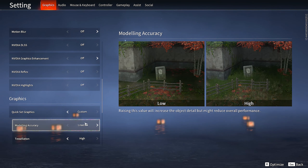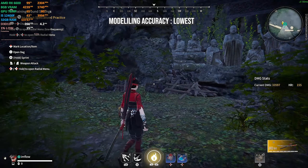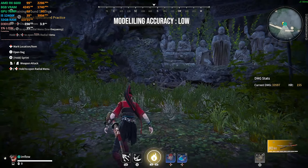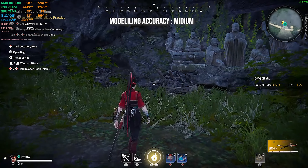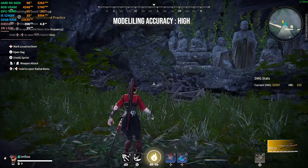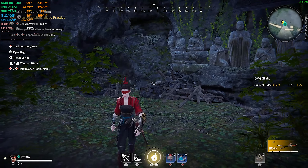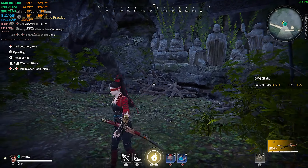Starting with modeling accuracy — this feature increases object details. On the lowest setting, some parts of the grass are missing and objects will render as you get closer to them. On low, only objects render as you get closer. Medium and high give the best visuals. Going from lowest to low you lose around 10% performance, and to medium or high another 7%. I recommend keeping it at lowest since it gives the best performance and visibility, especially when you are fighting.